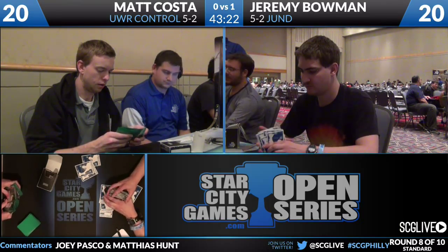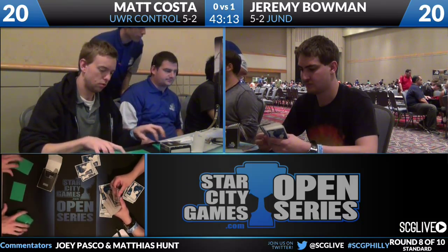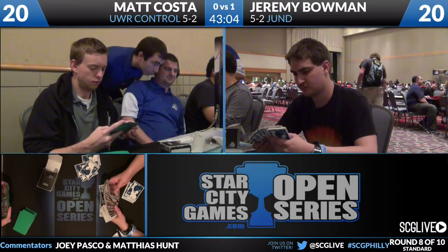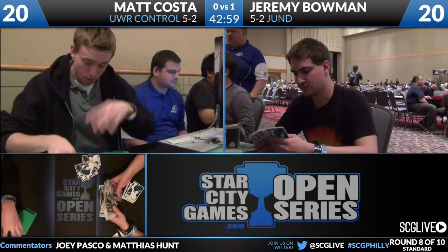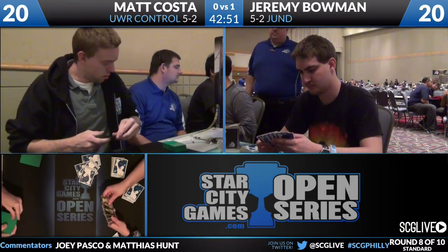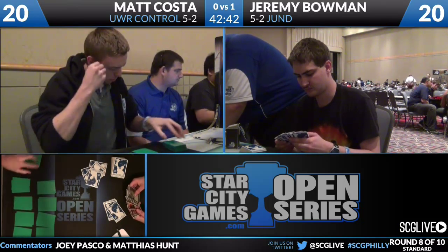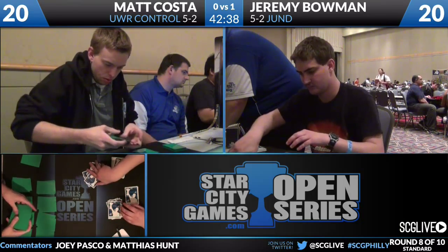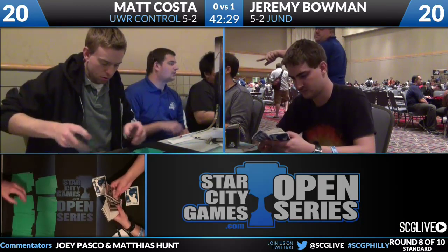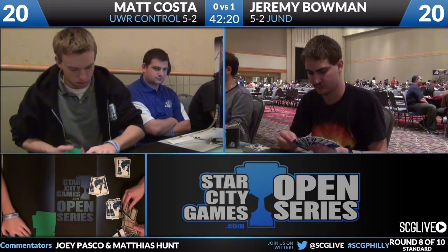Matt may go with a zero-three split and move up to three Thundermaws. One card Matt won't have to deal with as much is Sire of Insanity - it's only one in the main deck with no second copy in the board. Jeremy still has Dead Bridge Chant, extra Rakdos's Return, two Ground Seals which will be fantastic in this matchup, and two Vraska the Unseen. Vraska is typically good against blue-based decks, but it's possible Matt Costa can just ignore a resolved Vraska - she's kind of like a five-mana Vindicate in a lot of situations.